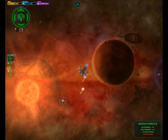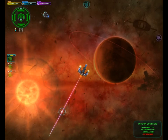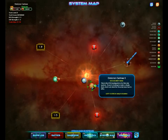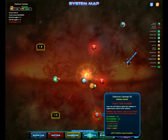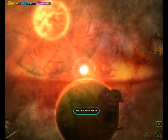Oh my goodness, look at that — they're so much slower, but I'm sure they do a lot more damage. Not very long range, either. Alright, well the UTA should like us a little bit more now. Looks like they don't like us that much though, so we better do another mission. We can't do any more missions for the UTA right now. Let's go visit the station and see if they like us enough to let us bribe them now.